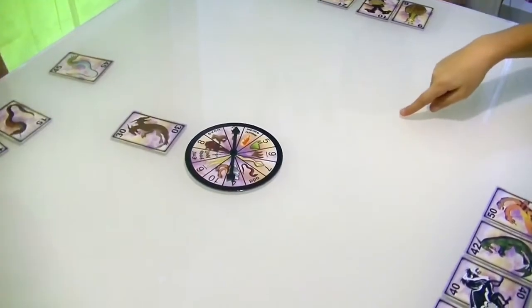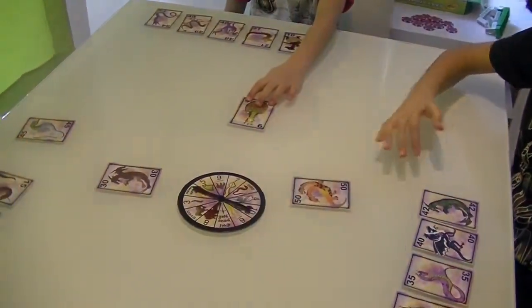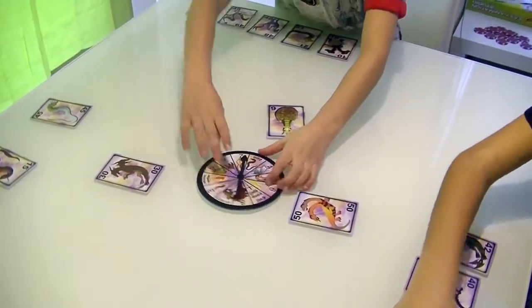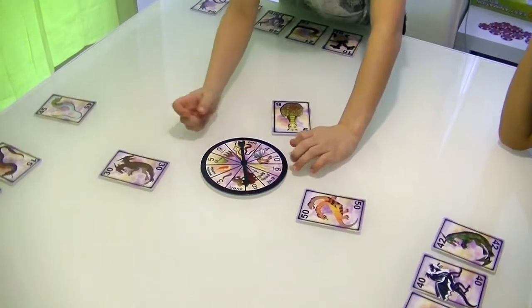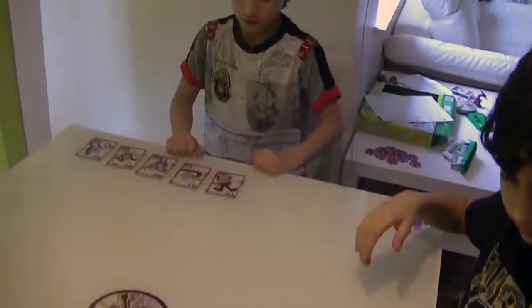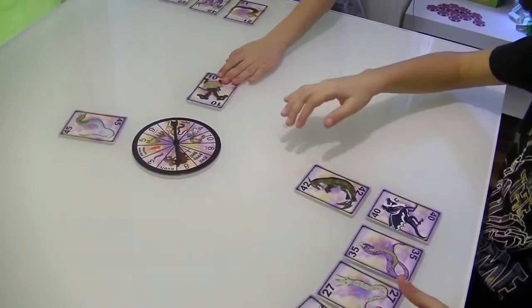When all the dragons are saved, the players need to tame them and guide them to safety using the magic spinner. Every player chooses one of their dragons to tame and puts it down near the spinner. They take turns spinning the spinner. The dragons that have the specific feature that the spinner indicates are considered tamed.